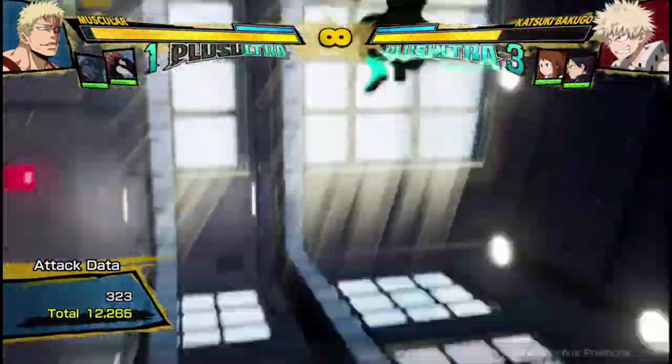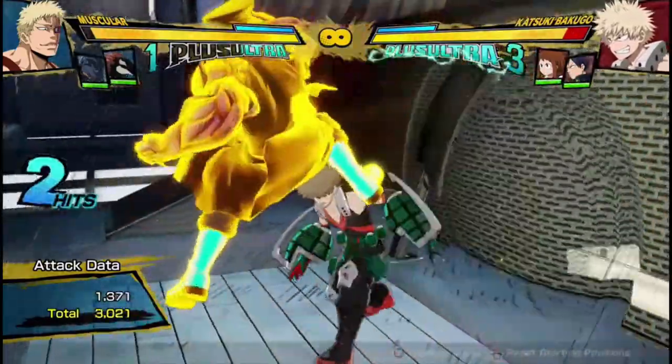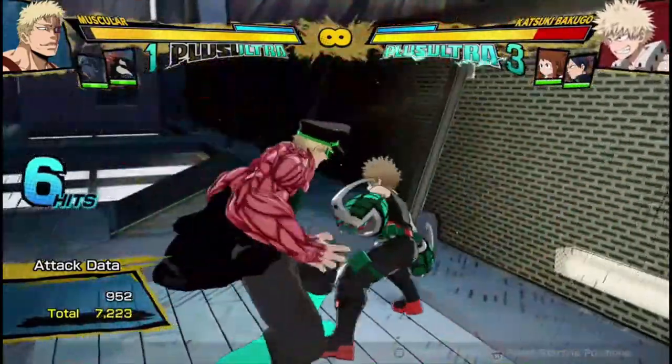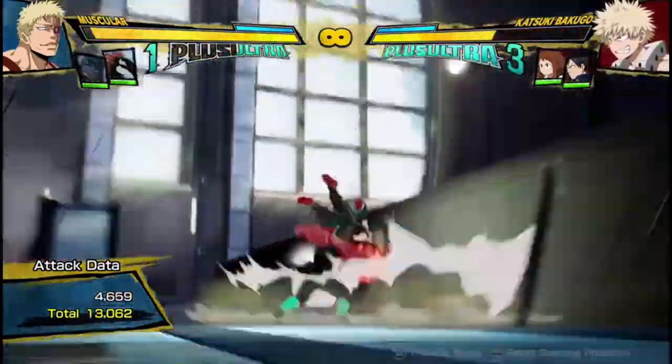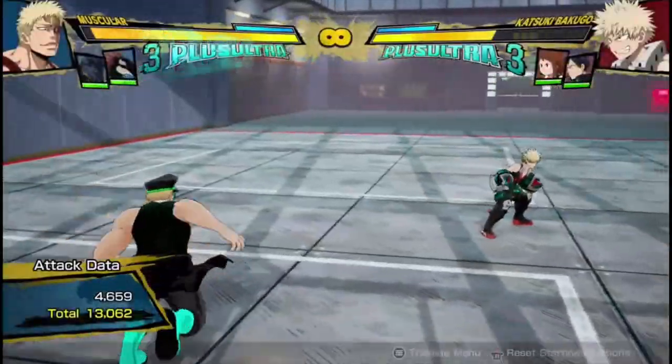You've gotten 12,000 damage from your plus ultra, and you also have dual arms on, so now you can do super easy combos for super free, and you're dead. Muscular is just so powerful and so scary in the right hands.